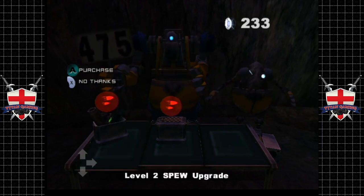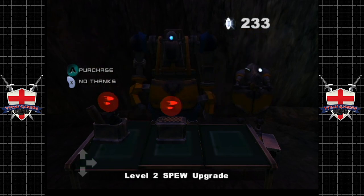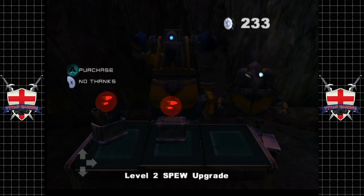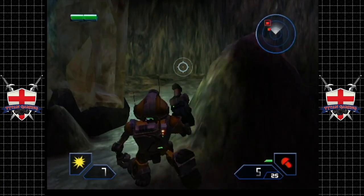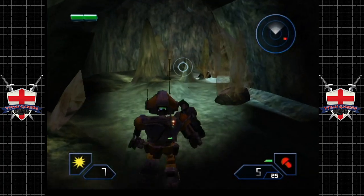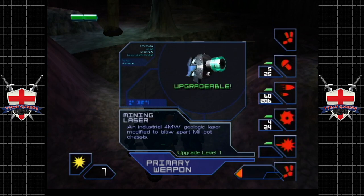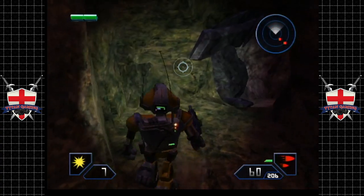These weapon upgrades here - that one will upgrade spew to level two, which will make it way more powerful and allow us to hold more ammo. The longer you hold off buying these, the further you get into the game, the cheaper these will actually become. For now, considering we're not really struggling, we're not going to buy any weapons. As much as I do love the shotgun in this game, it is a wonderful shotgun - we will get that a little later on for free. We have the spew and the rivet gun for free, which is pretty bloody nice.